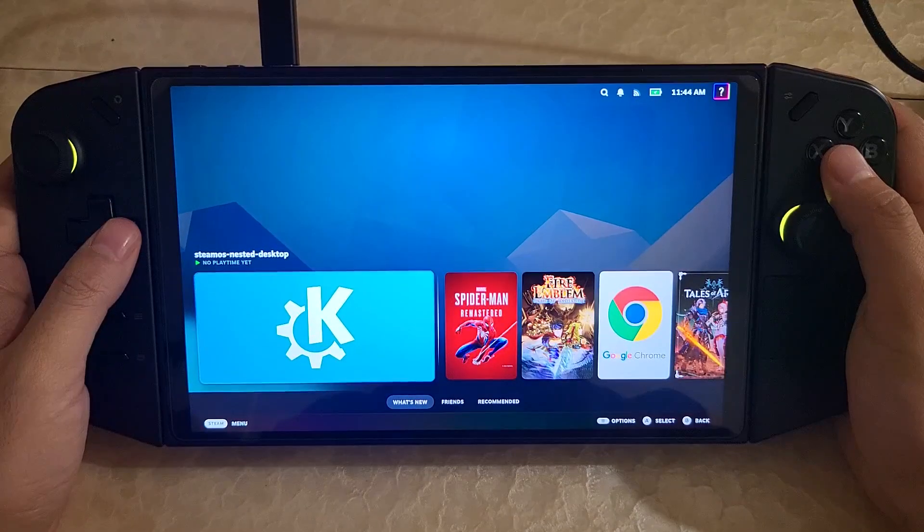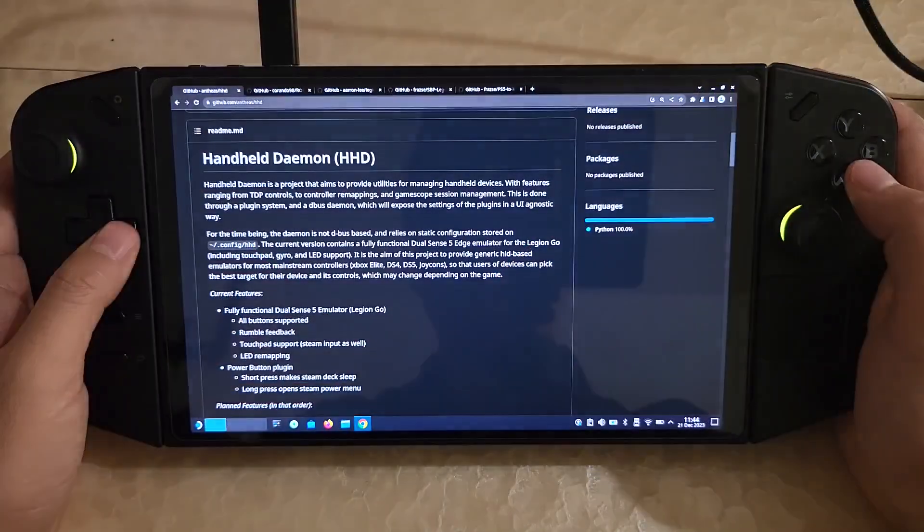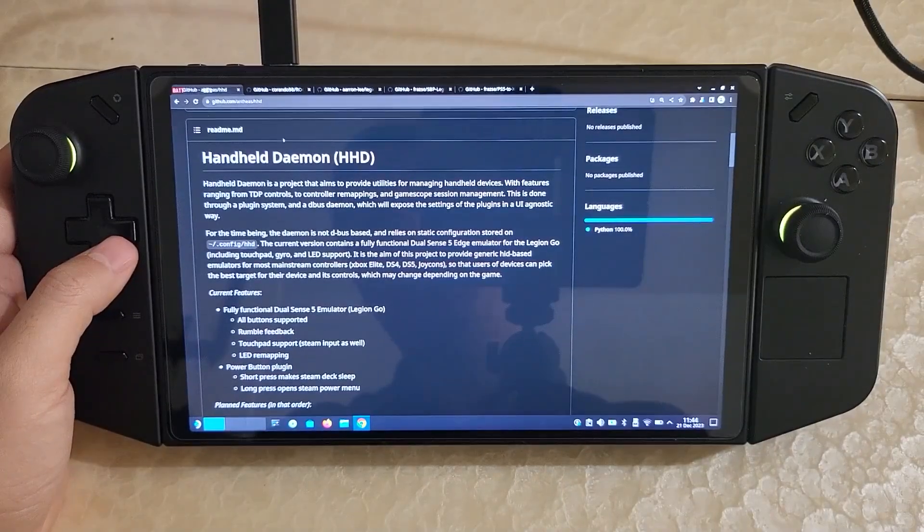Just want to do a quick update video on Linux on the Lenovo Legion Go. One of the first things to go over is there's a new PS5 controller emulator called Handheld Daemon.